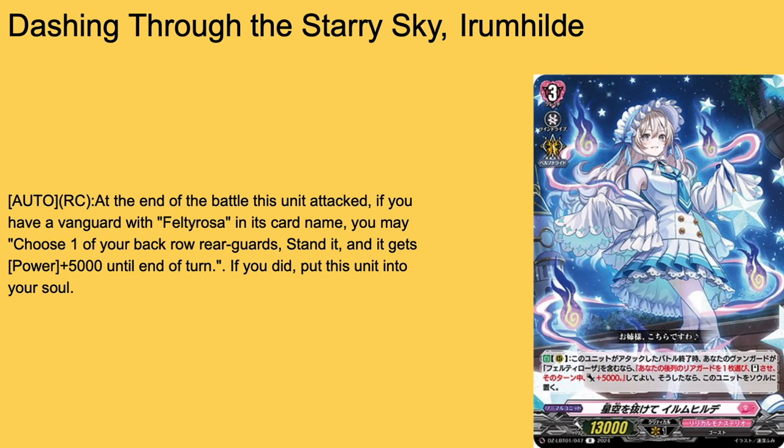Then we have Dashing Through the Starry Sky, Iram Hilde — grade 3, 30k base. One of my favorite arts coming out of this set — I love these Willow Whip designs. Auto rearguard when this unit attacks: if your Vanguard is Fawlty Rosa, you may choose one of your back row rearguards, stand it and get plus 5k power for that turn. If you did, put this unit into your soul. So send yourself to soul to spam more soul blasts with Fawlty Rosa, and get a back row re-stander so you can boost more persistently — which is every rush deck's main weakness. This card is good. Unless I have a grade 3 I'm not willing to sack for this, it's an easy 4-of for me.